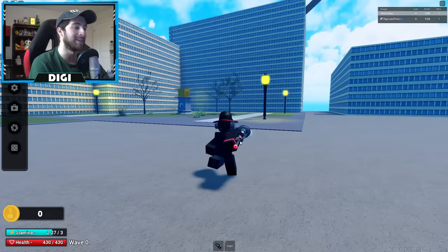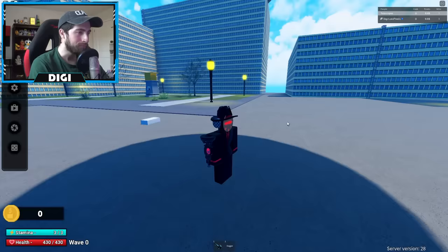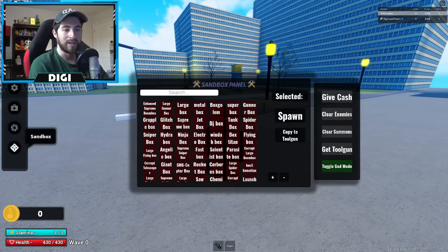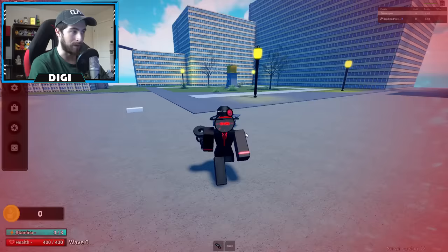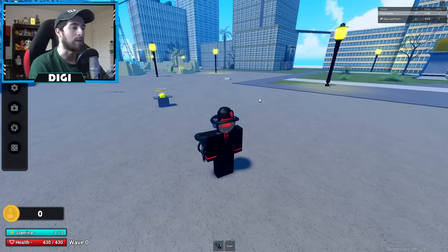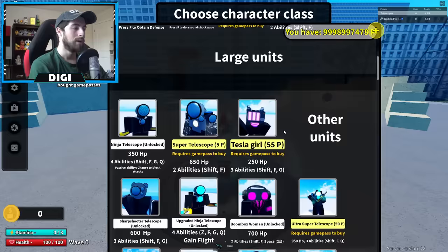Q — oh my gosh, I did not expect that! F is the time stop and you can see right there the countdown. Let's go ahead and spawn in a metal box — oh my gosh, it also stops them, kind of like Clock Woman. And then we'll do F which is time stop, and then Q — boom, that is a good combo.